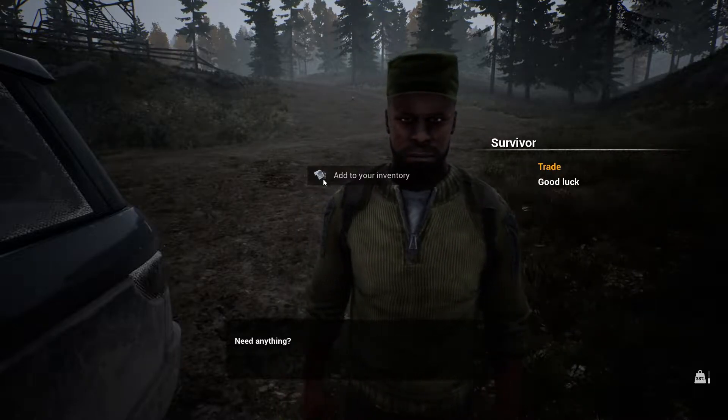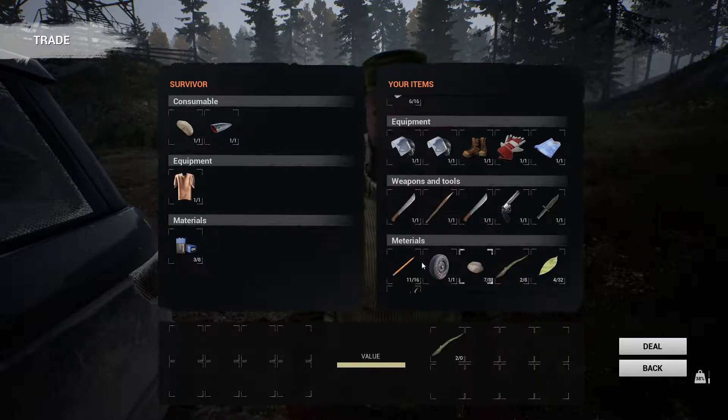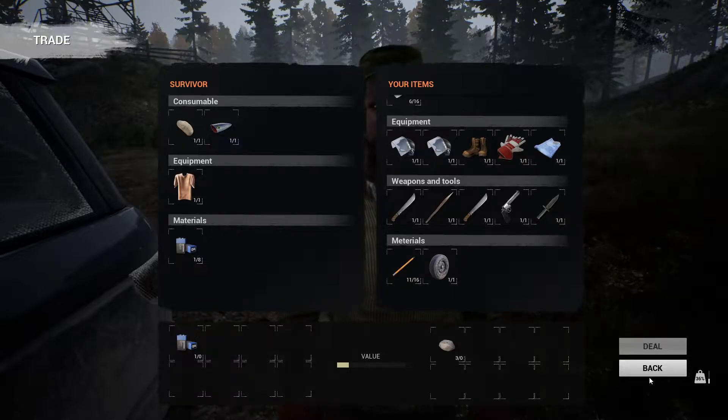Thanks — what's he going to give me? A helmet. Let's see what he's got to trade. He's got a potato — would you believe it! I just picked up a load of random stuff to see what I can trade. He wants batteries — so we can give him those, and deal. So we just got a battery from him.